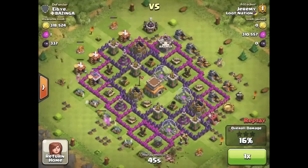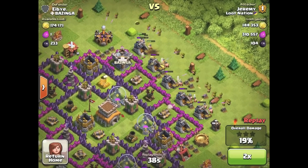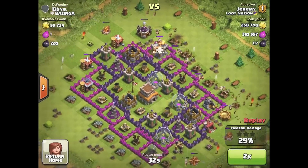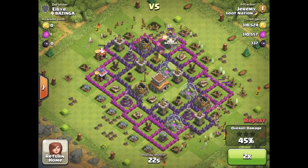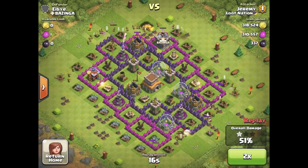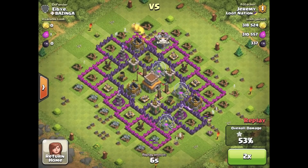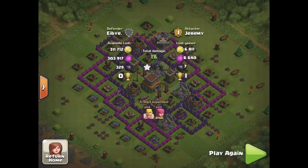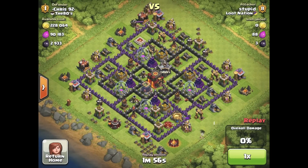Jeremy from Loot Nation — same thing, just coming with the barching. You're pretty much just using all the barbarians right against the collectors and putting the archers behind them. It's a really fast, easy way to make loot. The reason why the barch army works so well is because the cost of the army is about 40 to 80,000 elixir, depending on how you use your spells and some dark elixir if you throw in valkyries or wizards. It's a very cheap army — you save elixir to keep your troops upgraded and you make a ton of gold.